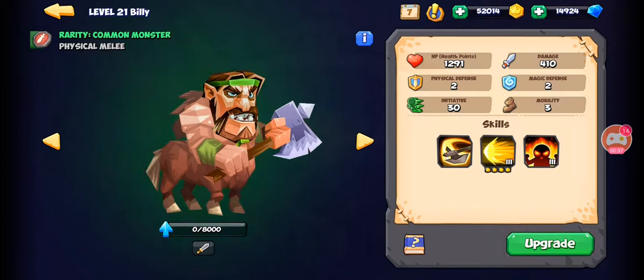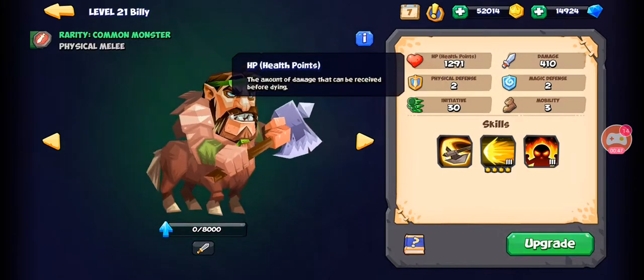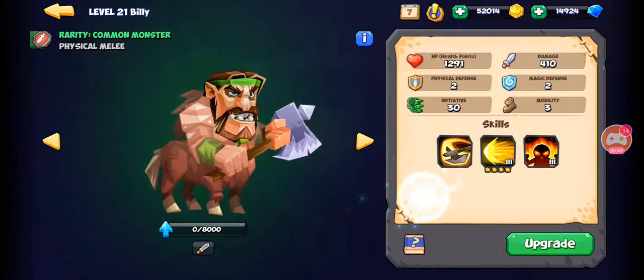Looking at his stats at level 21, he has maybe average HP, below average damage, and pretty common 2-2 defense, 30 initiative, and 3 mobility. You can see nothing flashy in his stats — you could say it's below average.